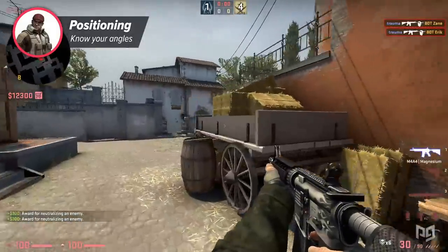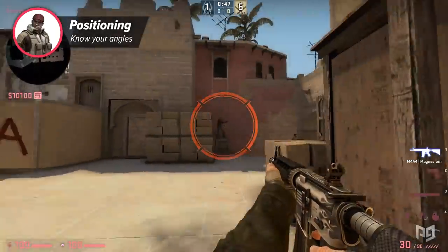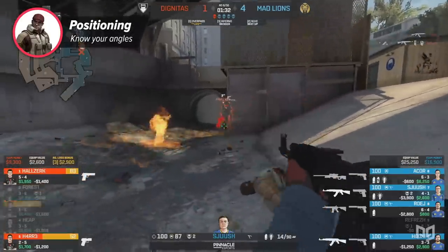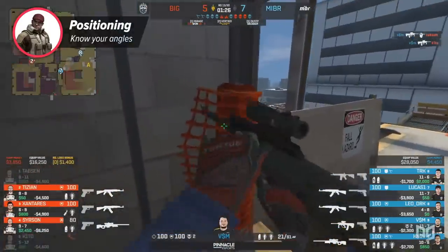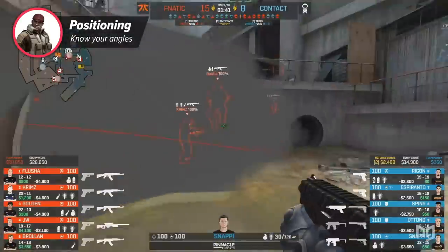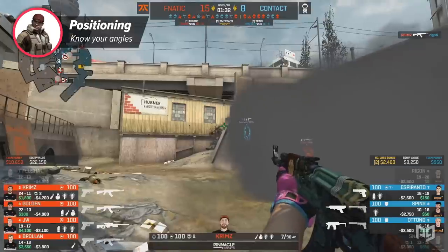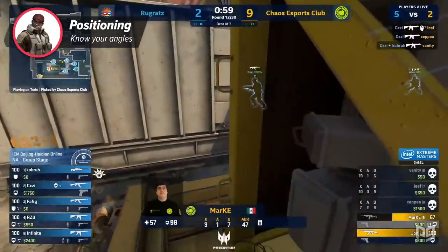Something a lot of people forget about when positioning is utility. When you position yourself somewhere, you should already know what happens when someone flashes, mollies, or smokes you. Standing completely in the open, although unpredictable, is usually a bad decision because you might just get flashed with absolutely no chance of doing anything. Of course, late in a round when enemies have no utility left, playing an angle like this can be an easy way to get a kill — but at the start of the round, make sure you're positioned so that you both have an advantage, such as a piece of cover like the barrels on Overpass's B site, and also the ability to dodge flashes or survive if you do get flashed.